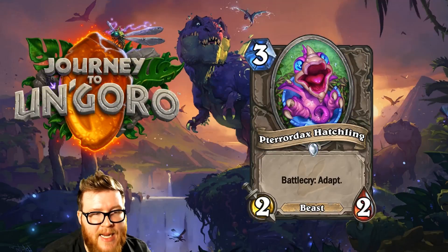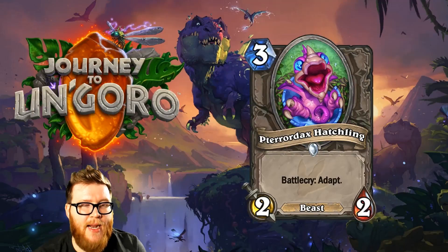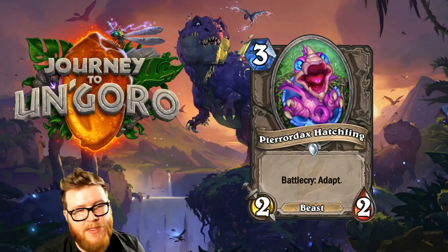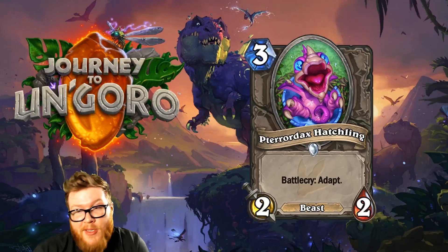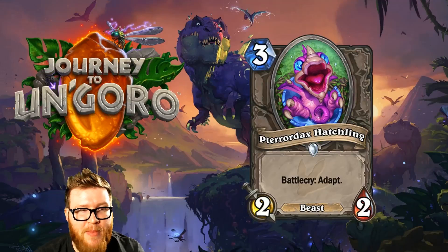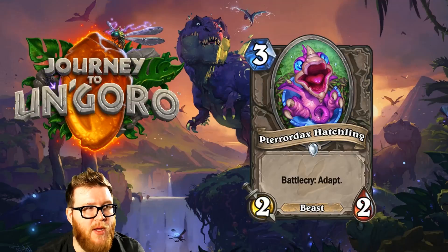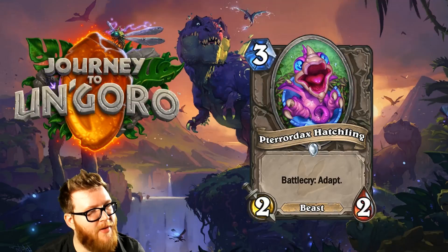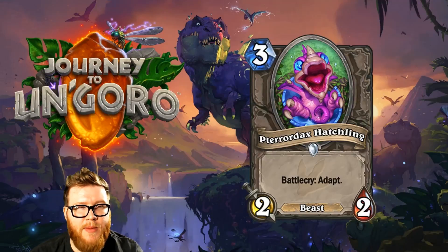Moving on to Terror Dax Hatchling, a new 3-mana 2-2 Beast with Battlecry: Adapt. Another one where I don't think Adapt is good enough. Occasionally you'll get a 3-mana 2-5, which is okay but sort of boring. Most adaptations won't make this much better, and it's so unpredictable — you have a 3-out-of-10 chance to get any given adaptation you want. Terror Dax Hatchling feels like a throwaway, one of the few pretty bad cards of Un'Goro.